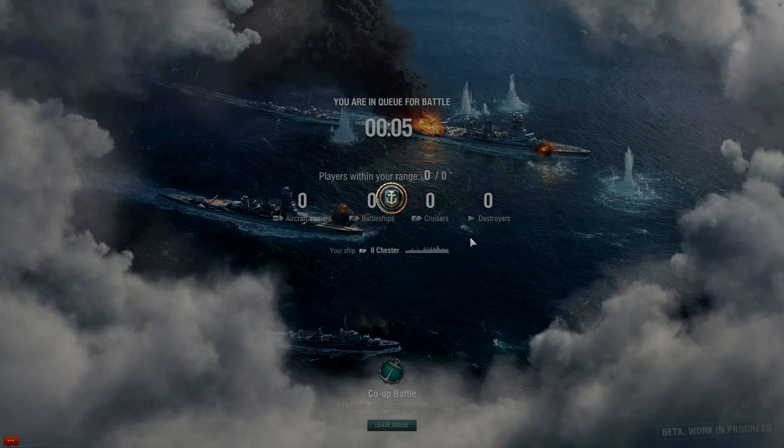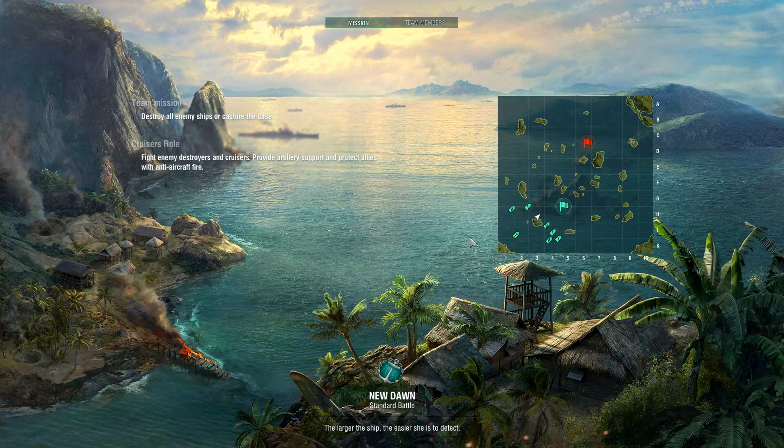It's searching a game for us now. Here we go — it's a Standard Battle on the New Dawn map. As a cruiser, our job is to destroy destroyers and cruisers; we should not go for the battleships. The battleship icons have 2 stripes in them. We have 1 to 3 battleships on the enemy team.